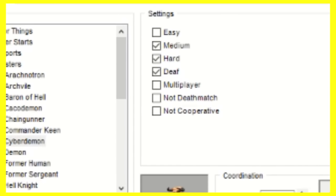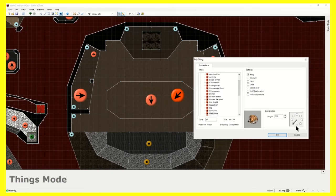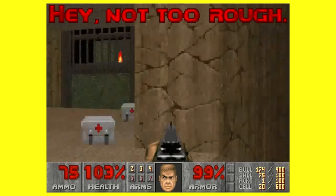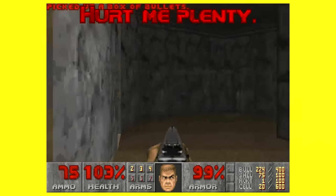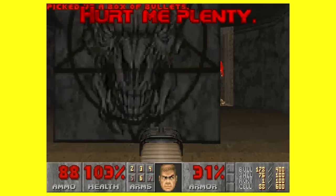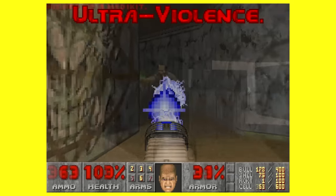Going through each difficulty, you'll find there will be different or missing monsters in each level. Typically, going from easy to medium will double the number of enemies you'll encounter, and hard triples it.